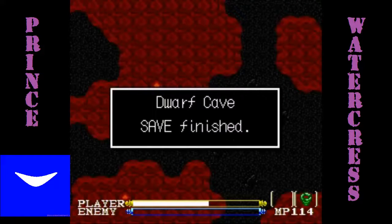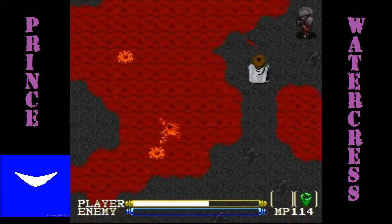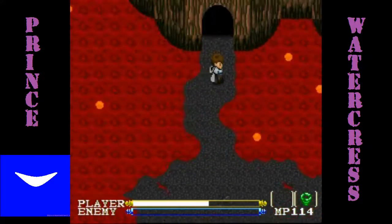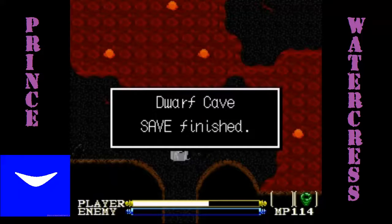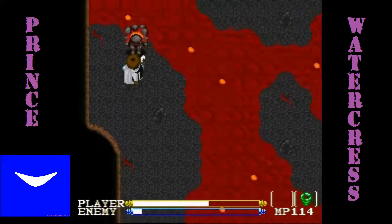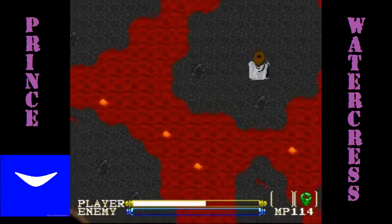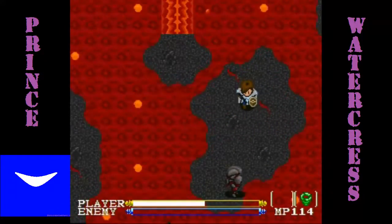We are fully healed again, so let's go ahead and save. You definitely want to save at critical junctures here. I hate that you can be knocked into the lava — that's really annoying. I dodged that — that is really good. Let's go ahead and save again. You want to be very careful as you progress through here. Any fireballs going to come this way? There was one but it was right there at the end.